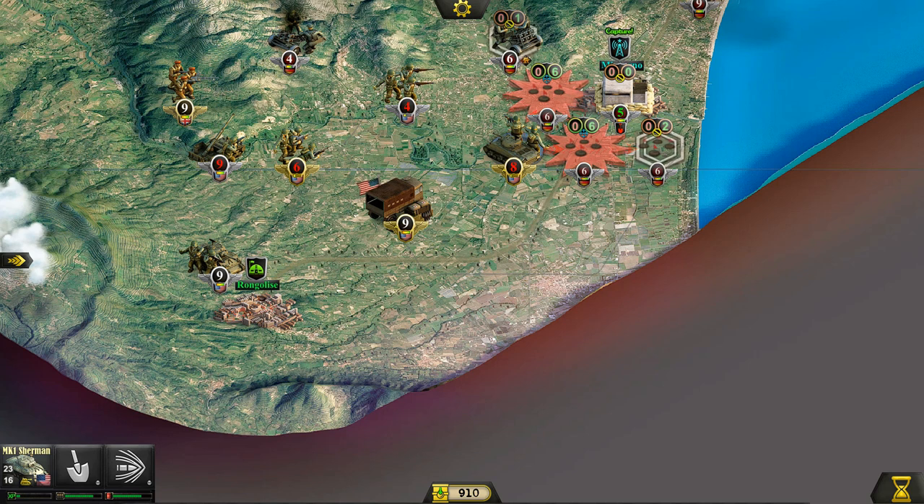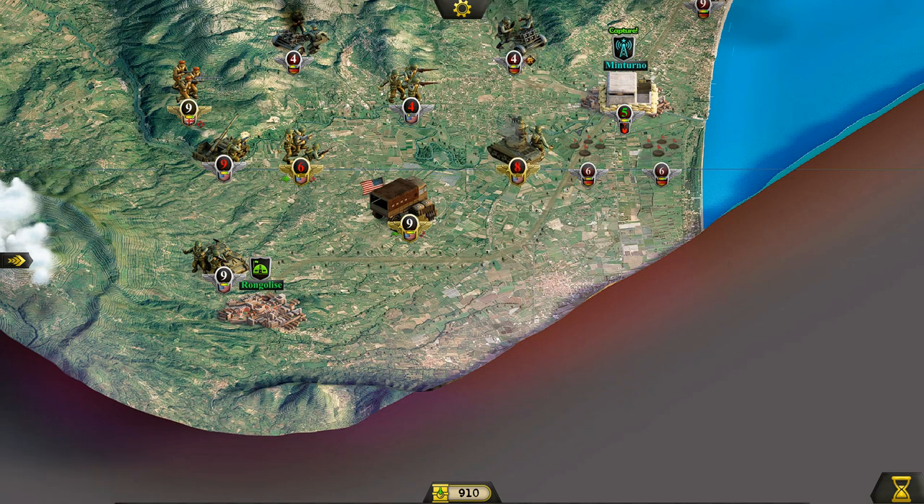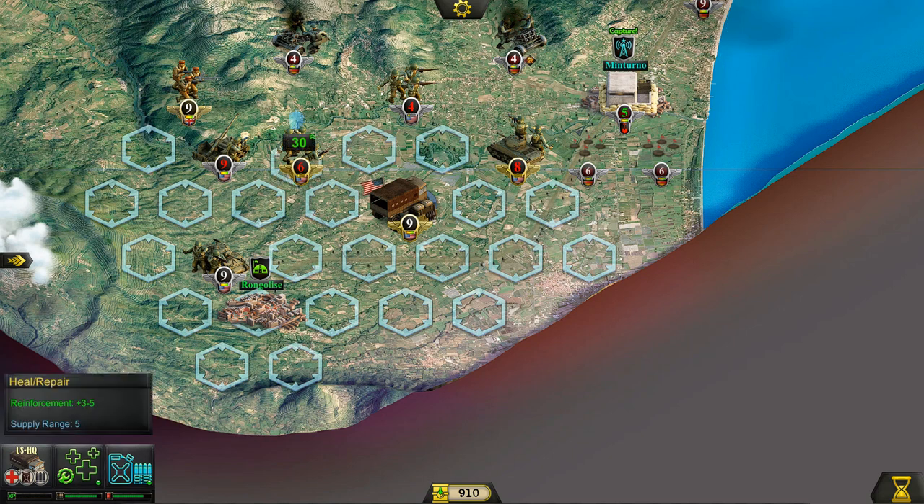We got our first initiative hit and I'm actually going to use it to clear the minefield. Get rid of that minefield! Another initiative — I didn't know you could stack initiative, that's amazing. Let's fire at the Nebelwerfer. Wow — I'm really proud of the 67th Armored; they've done an absolutely amazing job. In the meantime, I'm going to bring some rest and resupply to our infantry units — I think they deserve it.